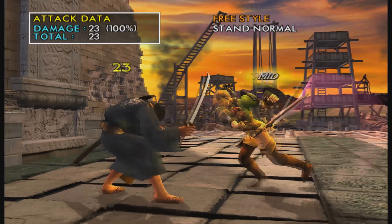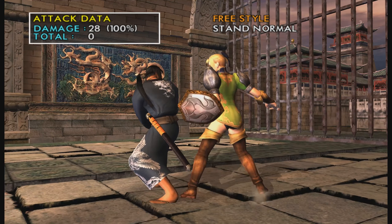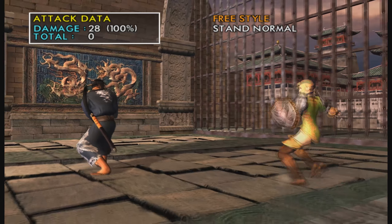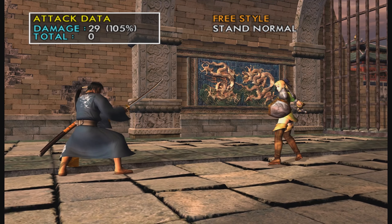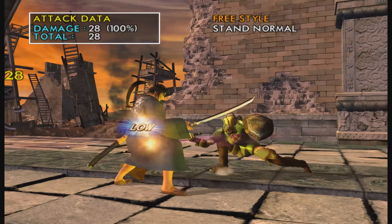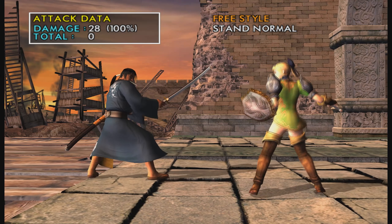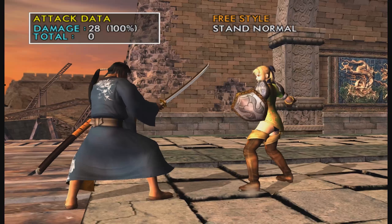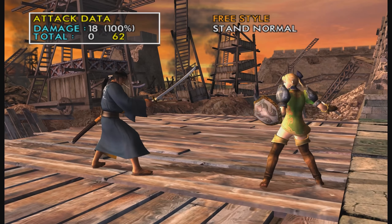66BB is a combo on regular hit, tracks pretty well — though I think it's weaker to the left side. It's safe on block and it's really good for whiff punishing — if you see somebody mess up, you can just go in and get that really quick. 11BB is a decent low poke at far range, though it's pretty linear, leaves you at big disadvantage on block with possible punishment, but it's plus 5 on hit so you can continue your offense.